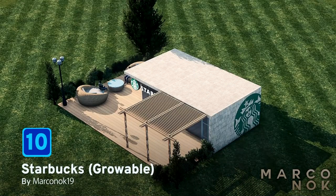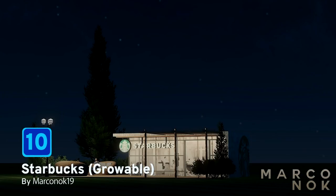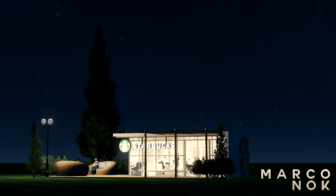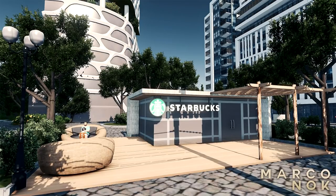At number 10 we have Starbucks by Marco Noc. This is a level 3 growable commercial building, and before you panic, yes Starbucks does provide tea as well. The outside terrace you can design as you wish, but if you like the sofa and table that you see in these pictures, then you can also get them from the creator's Steam Workshop too.